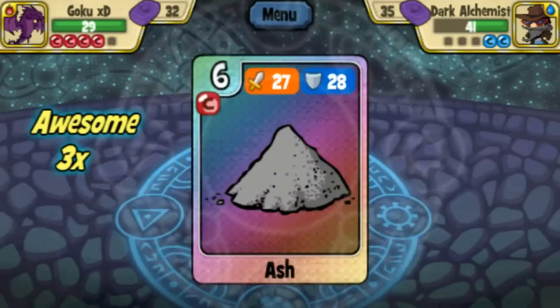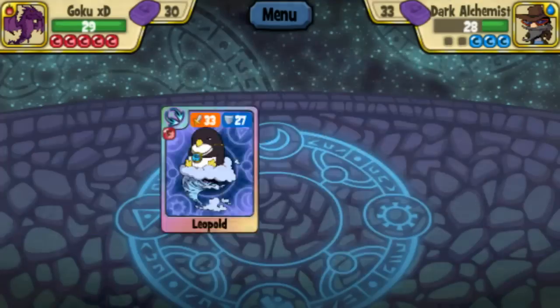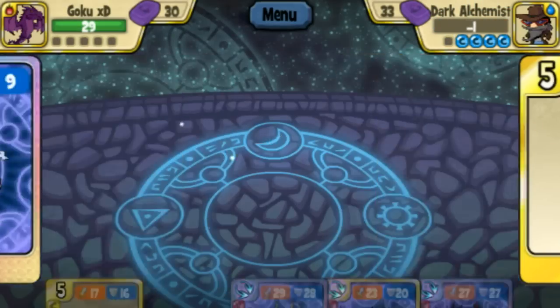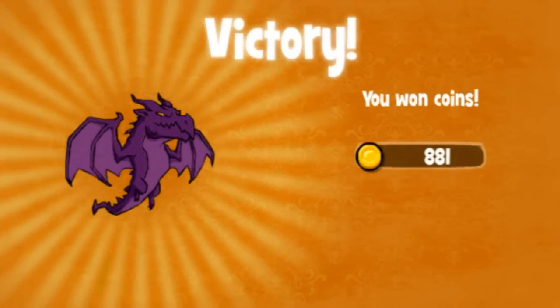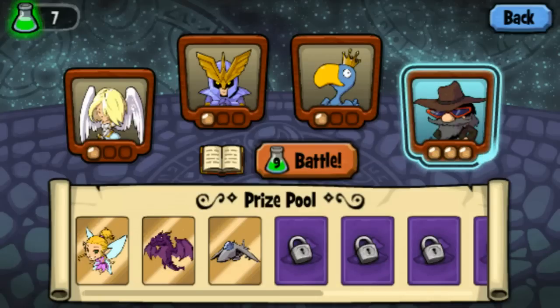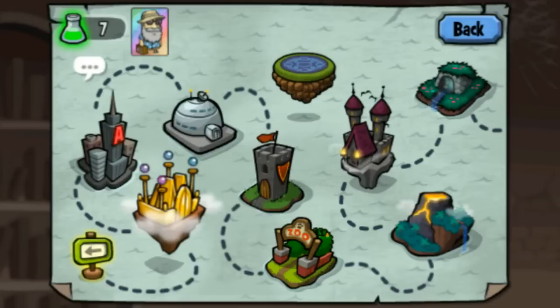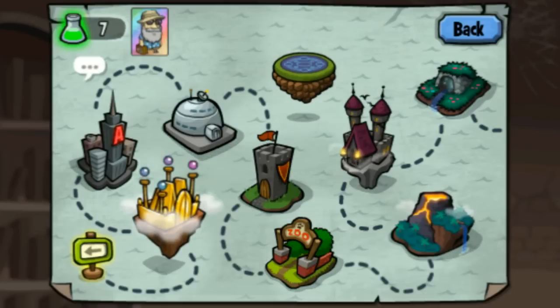Fire will be ash with 27 attack — awesome! We beat the dark alchemist — fun game. If you'd like, you can recommend a deck for me to play next time. Say 'put that card in your deck' and see if I can beat them — you can ask for level 2, level 3, or even a fusion for level 5, that would be more fun. This is the end of the video, guys — thank you so much for watching. You are awesome and being on this channel means everything to me. Leave a comment and hope you have a nice time. See you in the next video!